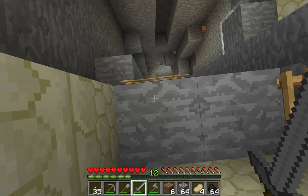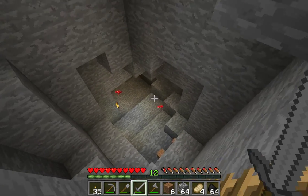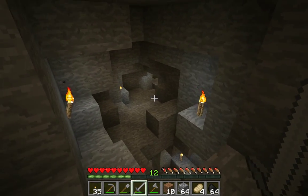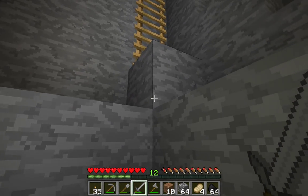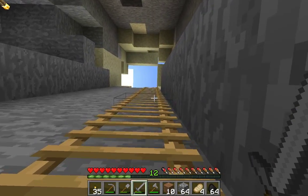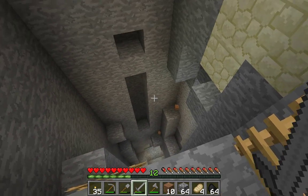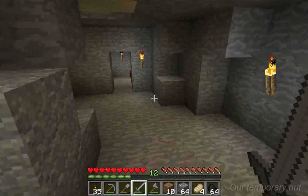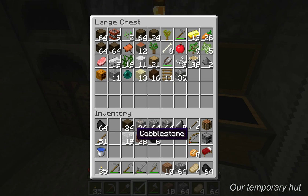I kind of feel like I don't really need to ever come back into this cave anymore. I'm considering collecting my torches — but you know what, we'll just leave it as it is. We'll leave the ladder here. Maybe we can use this as our cobblestone quarry — if we need some cobblestone, we can go down here and collect whatever we might need. I think with that in mind, let's go ahead and get rid of some of this stuff. We didn't really use much of anything.